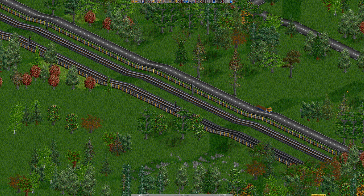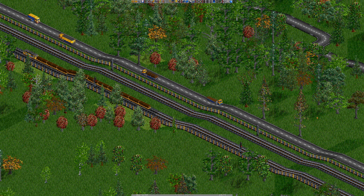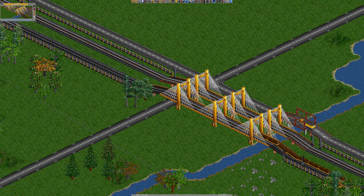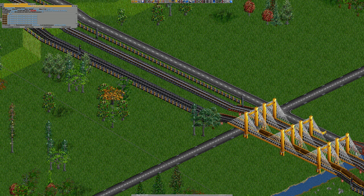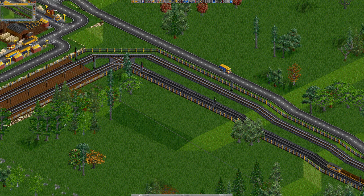Hello everybody, it's Joe here and welcome back to OpenTTD. Today you join us pretty much where we left off last time — we have our logs, we've got our freight train going, everything is just coming together. We've got plenty of money in the bank, 100 grand nearly, and I'm thoroughly enjoying this so far. I can't remember what loco it was, but it's a Class 56 to transport our logs up and down.